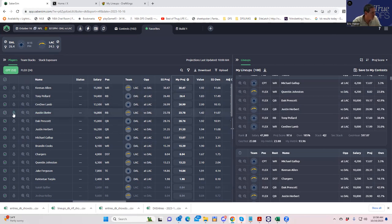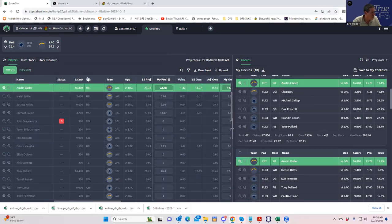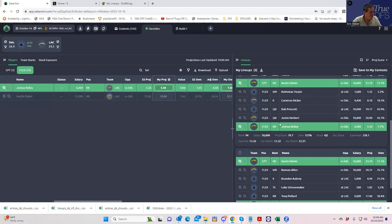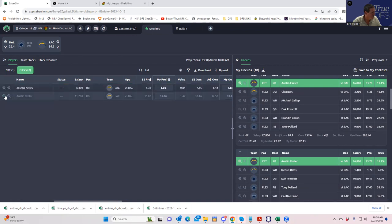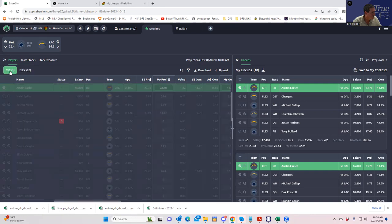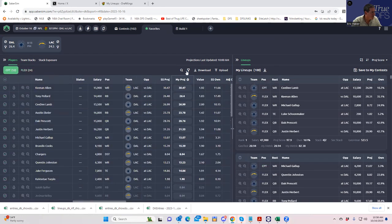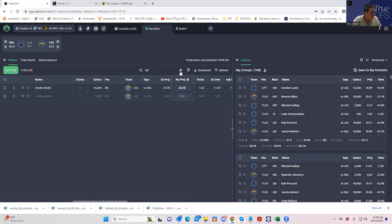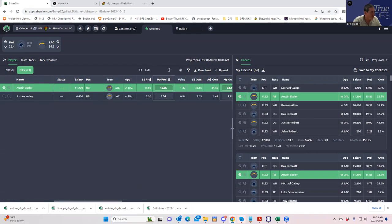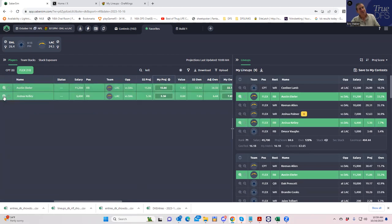Let me see how many Eckler-Kelly combinations I have. Let's filter for Eckler and see how many Kelly's I have with Eckler — so three lineups with Eckler and Kelly with Eckler as captain. Let's try with both in the flex — filtering Eckler and Kelly: nine lineups. So 10% of the lineups have both Eckler and Kelly together.